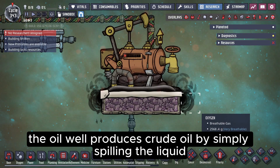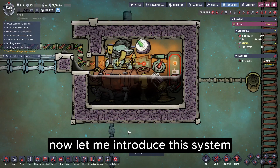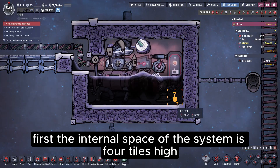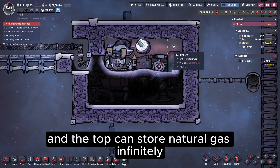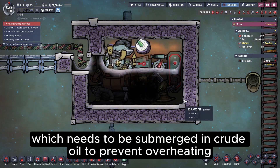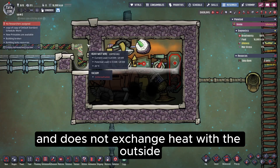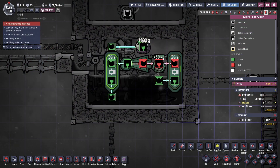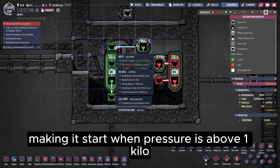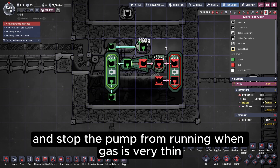The oil well produces crude oil by simply spilling the liquid directly onto the ground. The internal space of the system is four tiles high, and the top can store natural gas infinitely so that it will not be wasted. At the bottom is the oil well, which needs to be submerged in crude oil to prevent overheating. The inlet is vacuum insulated and does not exchange heat with the outside. For automation, a gas pressure sensor controls the gas pump, making it start when pressure is above one kilogram, mainly to save power and stop the pump from running when gas is very thin.